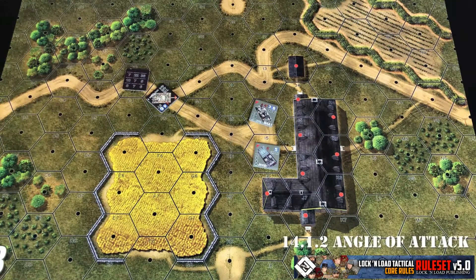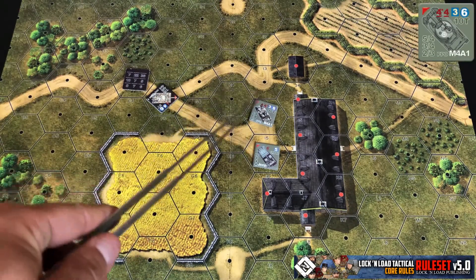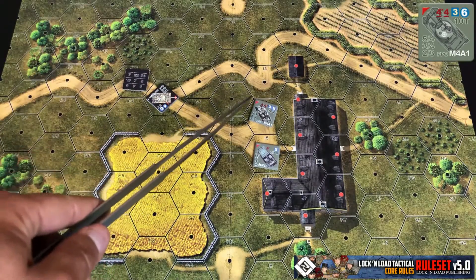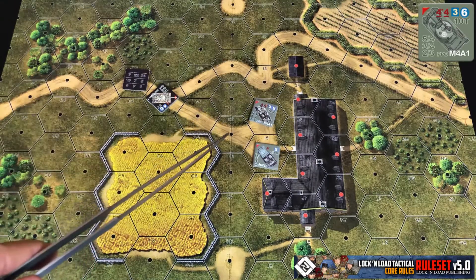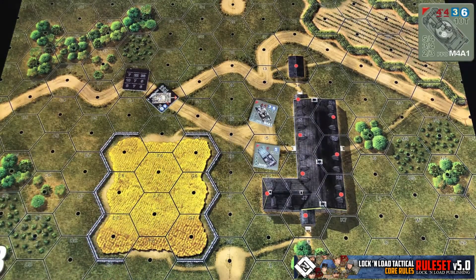One of the first things you need to understand when firing ordnance at a vehicle target is that the angle of impact is going to matter when determining your shell hit. Looking at this Sherman tank as an example, the two hexes bisected by the red arrow at the front are considered the front armor, the side two hexes are the side armor, and the rear two hexes are the rear armor.